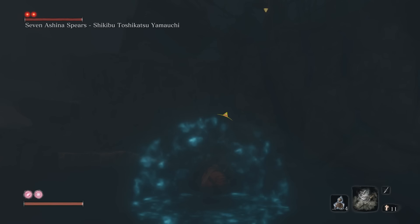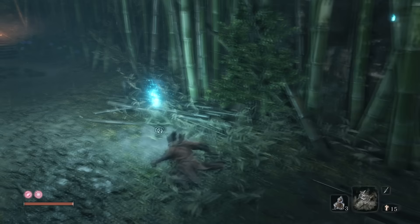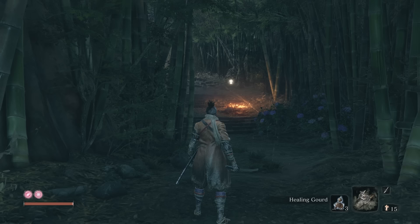If your quick select bar ever starts to feel cluttered, remember holding down left or right on the d-pad will immediately skip you to the first item on your bar, which should always be your healing gourd. I'd recommend you only ever keep gourd and pellets on your bar — the rest are items you can just use situationally in the pause menu.